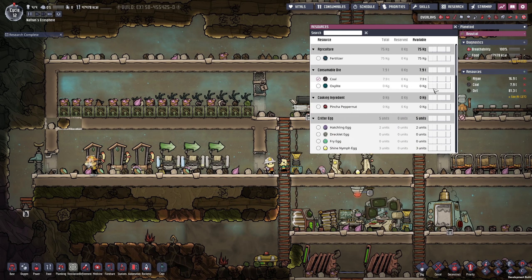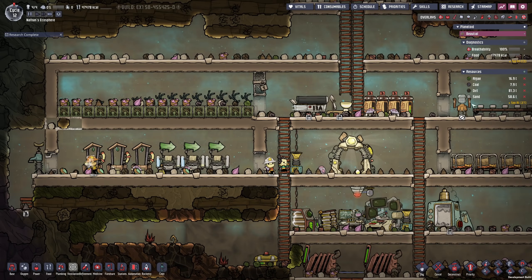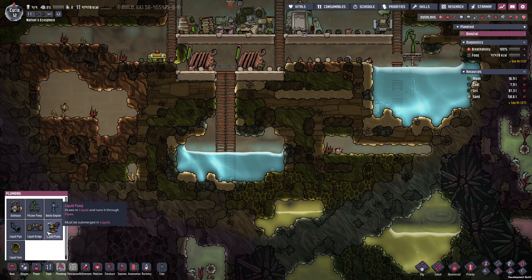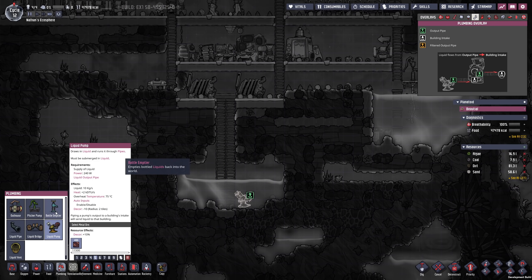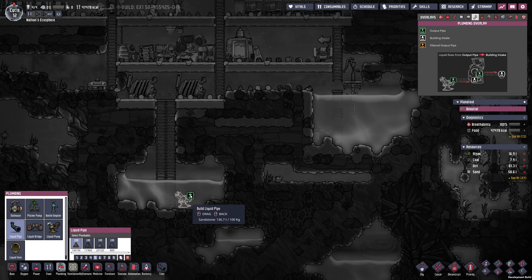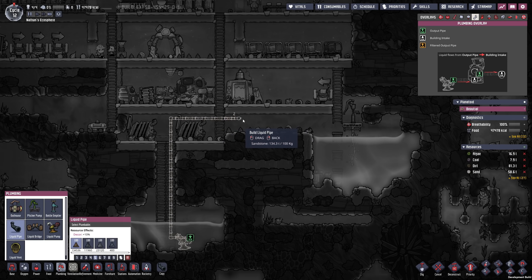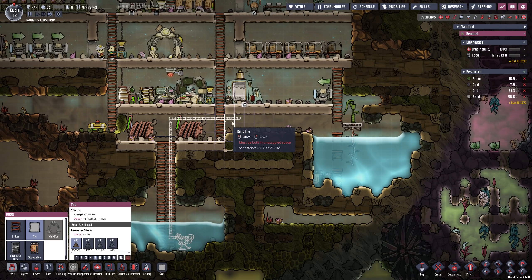In order to do that, we'll have to sacrifice a little bit of sand, so it might not be a bad idea to track our sand usage. We unlocked plumbing, so let's get into plumbing and set up a liquid pump right here. I want to get rid of this water at the bottom — we're going to drag a pipe through here and bring it to approximately this point.